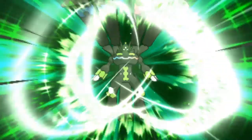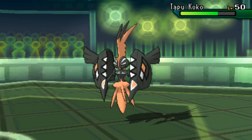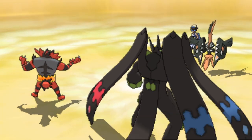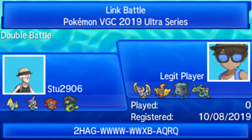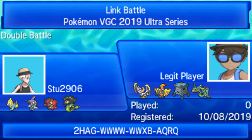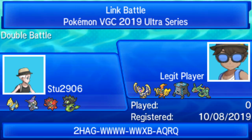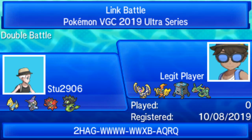Zygarde activates Power Construct, transforming to its 100% Complete Forme — not a Pokémon you see commonly in the Ultra Series. Tapukoko comes in for Hectic but with Trick Room set up and a Ground-type on the field threatening it, Hectic forfeits — Game 1 to Stew. Hectic had a lot of trouble with the double Intimidate cycle, and Lunala mostly just used Wide Guard while taking heavy damage from Tapufini.